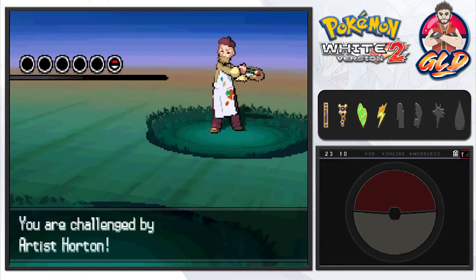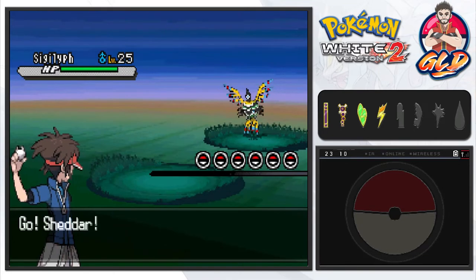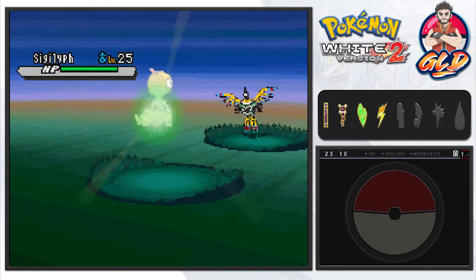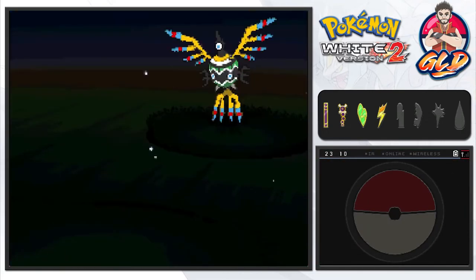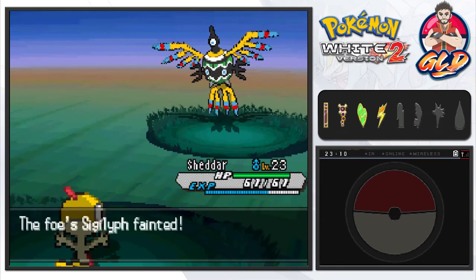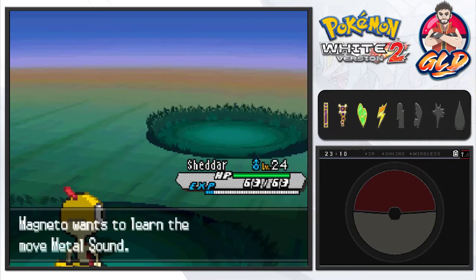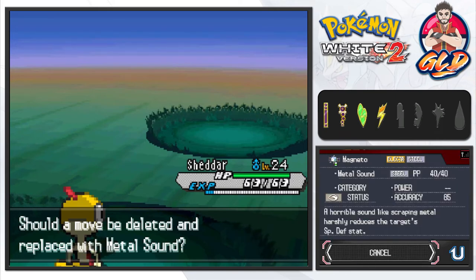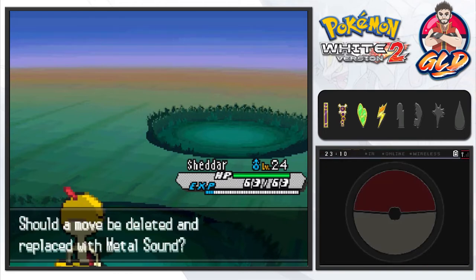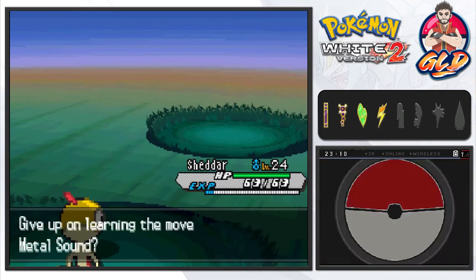It's currently 11 o'clock at night guys, so excuse me for not reading correctly — I'm just extremely tired. Here we have a Sigilyph at level 25. It uses Light Screen, and we go with Faint Attack. Just like that, Shadar grows to level 24 and Magneto grows to level 29 and wants to learn Metal Sound — a horrible sound that scraping metal harshly reduces the Special Defense of its target. I think I'm good with what I've got right now.